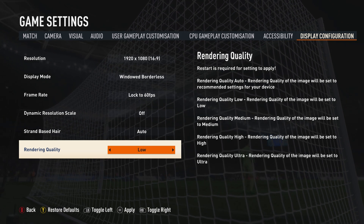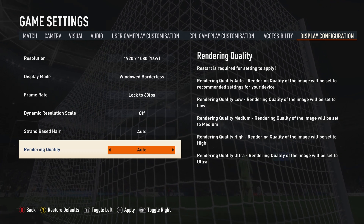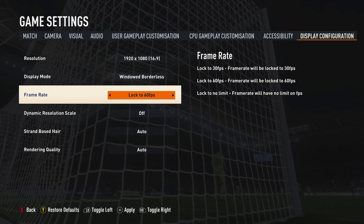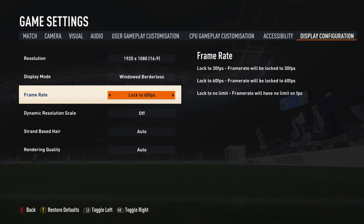For frame rate, I selected no limit on FPS — this is the best setting to use if you want to get decent frame rates with a good setup. For dynamic resolution scale, I turned it off; I tend to keep it off since I have optimized my settings for performance.